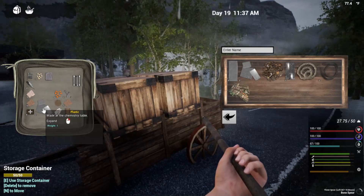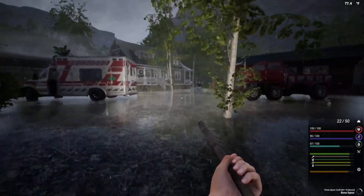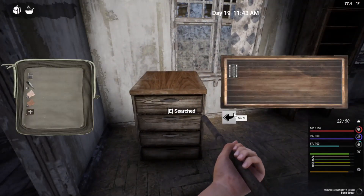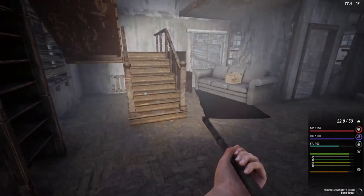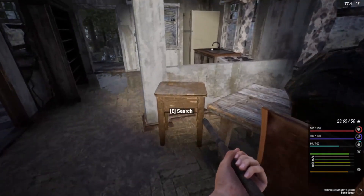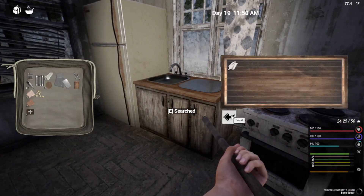These guys are popping up real quick. Unfortunately, there's not a lot here in this town — it's a lot smaller than what I was expecting. But I am not complaining, not anymore. I have the advanced workbench. We can finally get some arrows made and a bow.